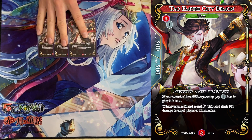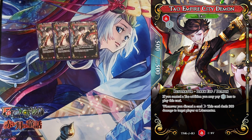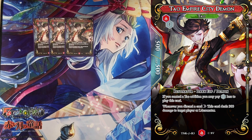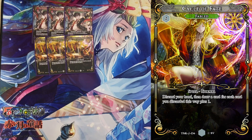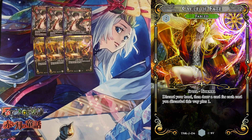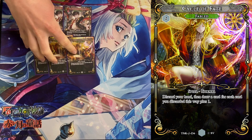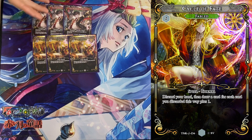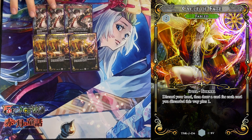The main combo of the deck is the Tau Demon — whenever you discard a card, your opponent takes 300 damage for each of those cards. We're going to try to discard a bunch of cards with Cycle of Fate, which discards our entire hand and then draws us that many cards plus one. With Misato, that only costs one mana because it's a non-resonator spell.